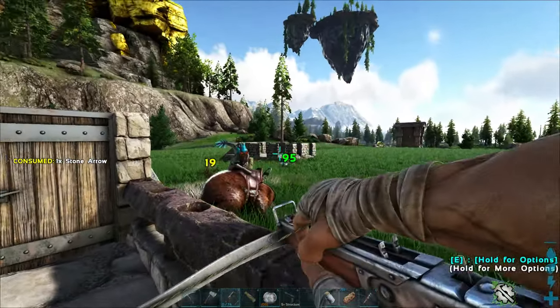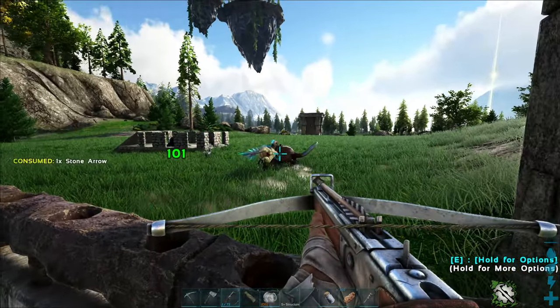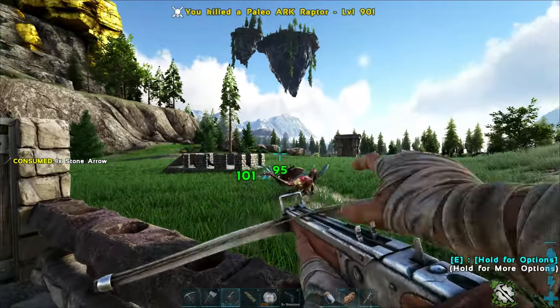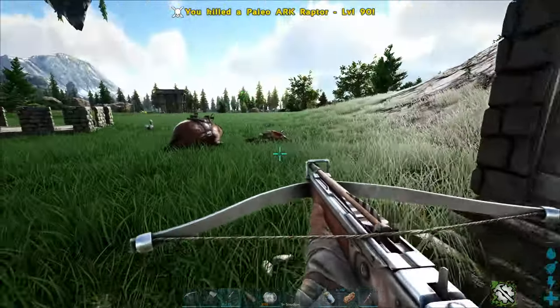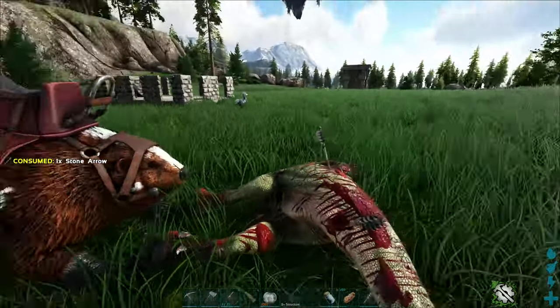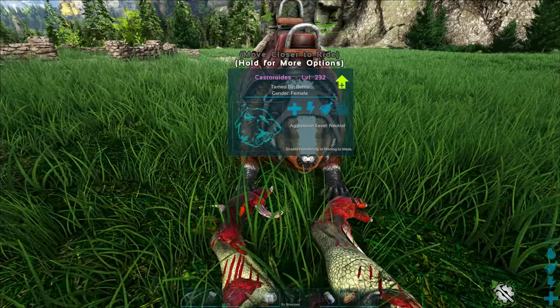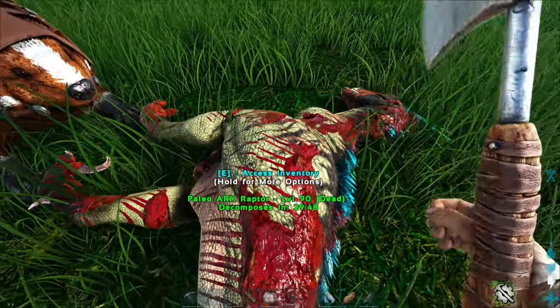I thought we'd have a nice calm day today — I didn't see any creatures the whole time between the last video and this one. It's kind of like the one we had that got killed off. It was a level 92. You're on passive — let's put you on neutral. Just don't run off when I hop off.